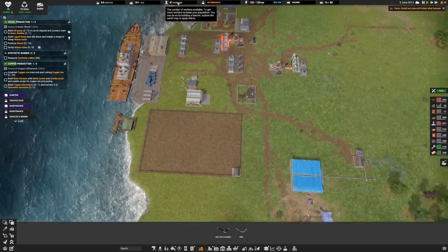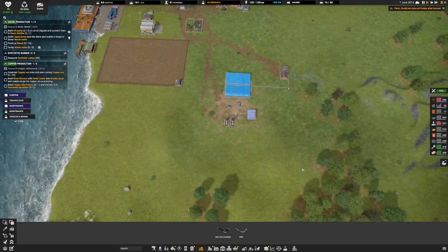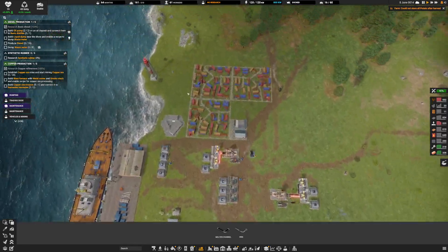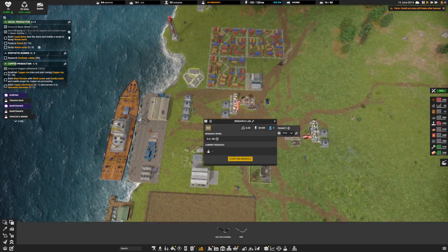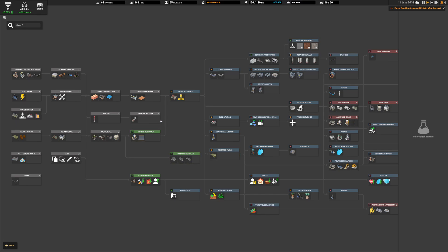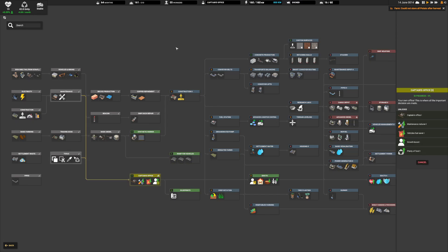We have 61 workers — I guess that's pretty good. And we should probably continue some research here. Oh look, we do have a copper production tutorial. Let's start a new research and go ahead and get the captain's office.